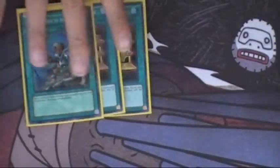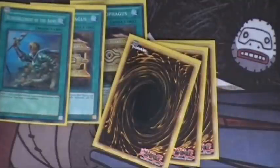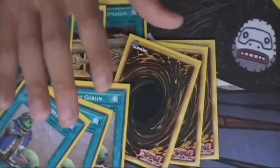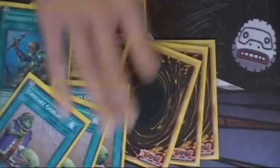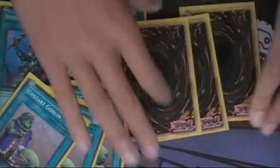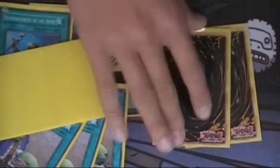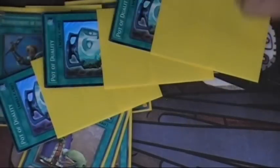For search cards, I have one Rota and two Gold Sarcophagus. I have three Pot of Duality and three Upstart Goblins. That's a whole bunch of search power — you have enough stuff to search for what you need. Also, for my Pot of Dualities, I like to turn them backwards, cause it makes me look like I'm proxying them — but I'm actually not. Swag.